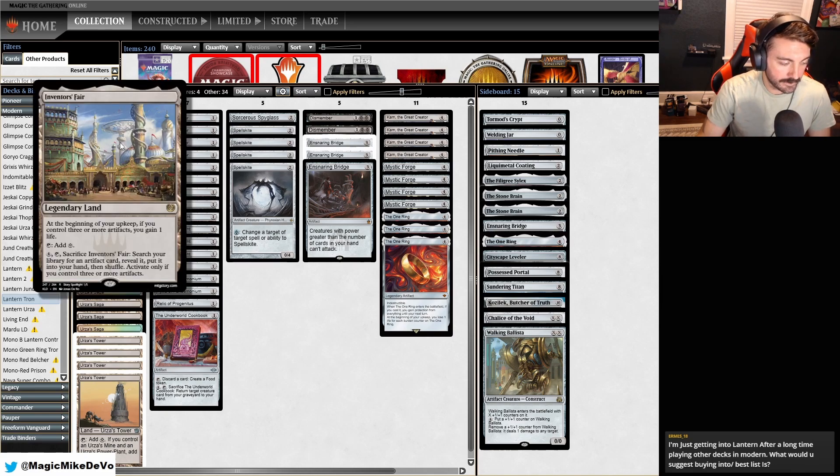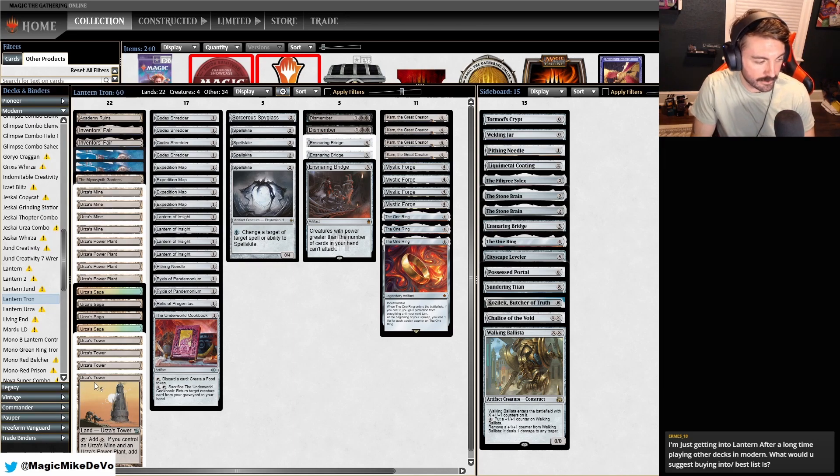We have two Inventor's Fair, which is good against Burn — we get to gain life, and then if we get enough Tron mana we can search for any missing piece to the combo. Because we're running Tron, we're going to get that pretty easily since we need four to activate, which if we're not playing Tron, is a lot harder to do.